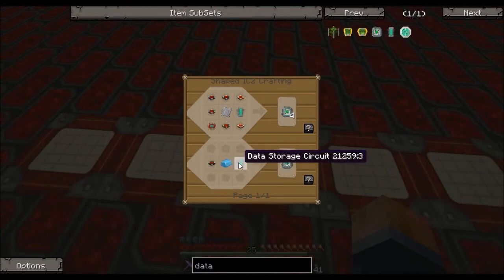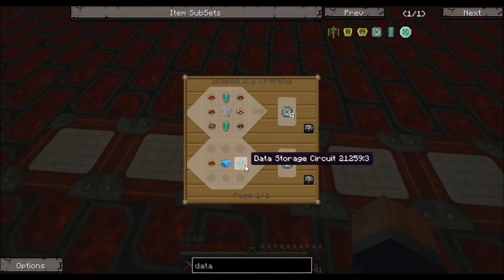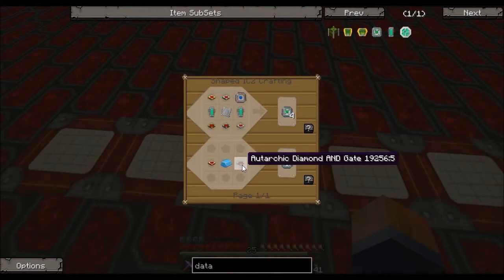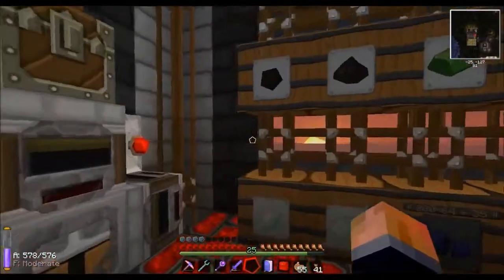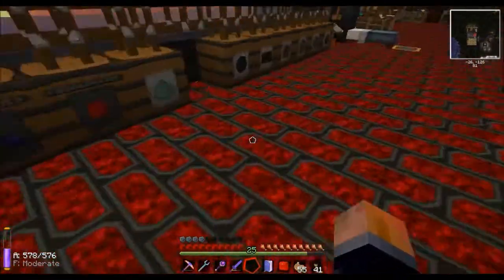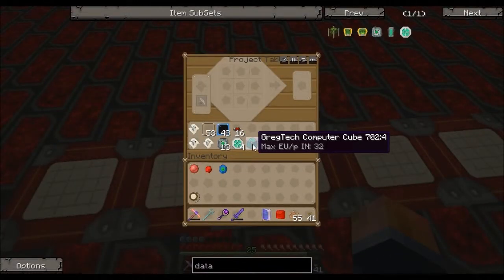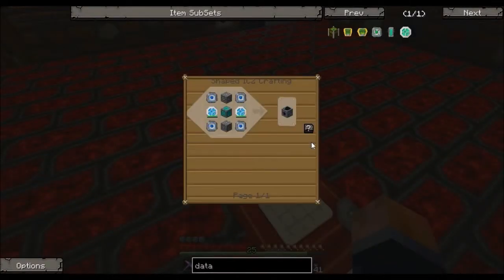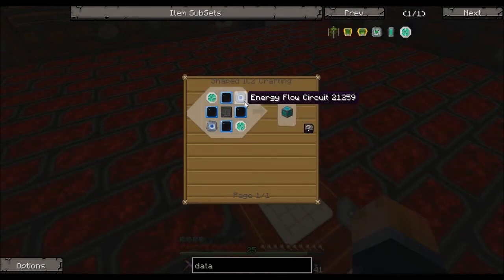This goes back to the first episode — this is why I make so many chipsets in the assembly table downstairs. You can use a platinum ingot here, and for these green ones you need a diamond gate or data storage circuit. I use the diamond one because I've got 28 stacks of diamonds and only two stacks of emeralds. These create components you need for computer cubes — and if you look at the recipe for the actual fusion reactor, you need a computer cube, which takes two data ops and two energy flow circuits.